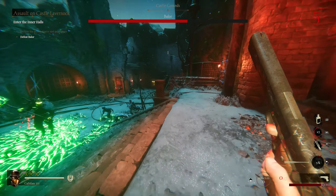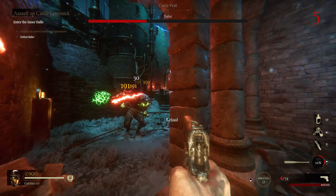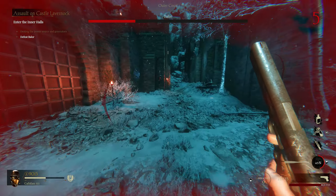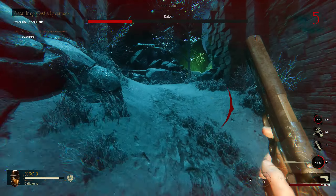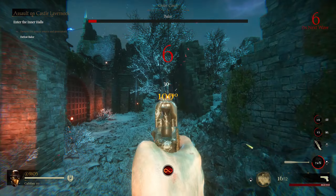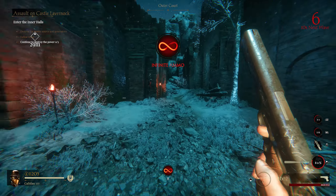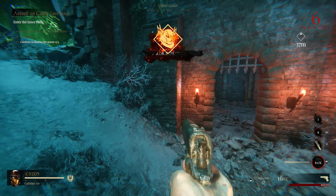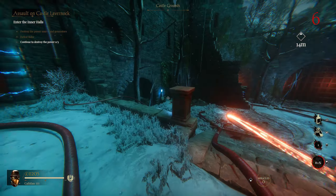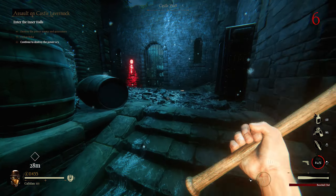They really just throw you into this map. Interesting thing I've noticed: there seem to be two crit spots on enemies — I get crits for 100, but if I aim even higher on the head it deals more damage. Then the dreaded sensitivity bug hits — sometimes my sensitivity just drops to negative numbers and I can barely turn. Developers, if you're watching, please fix that.